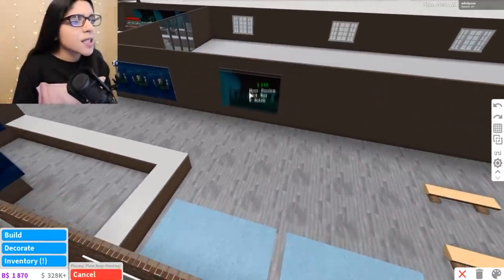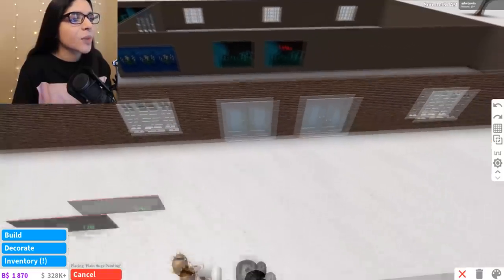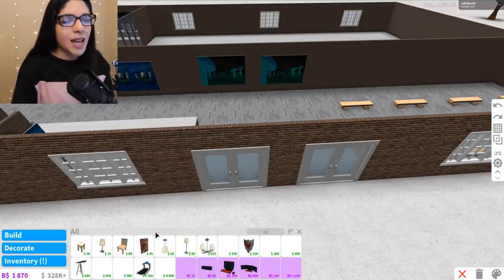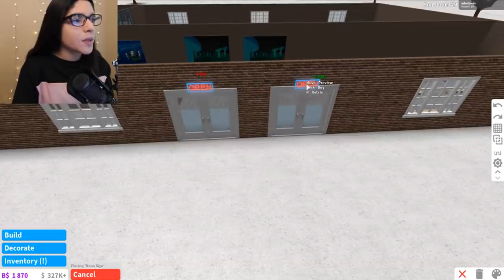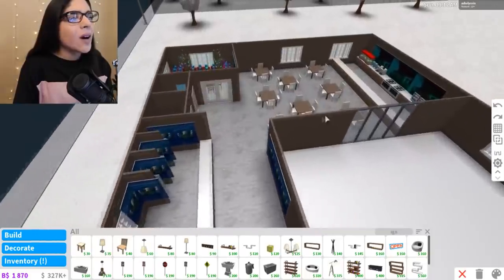Maybe we can add a few more paintings over here just for like ice skating vibes or something. Let's get like an open sign — I'll type in sign. There we go. We're going to have an open sign up here so people know they're open. And there we go — we basically have this area all complete.